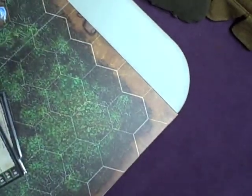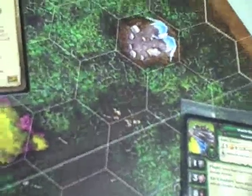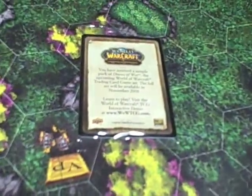Let's see what's left in the box. Here are the power cards, I'm assuming — yep, that explains each of the characters. And I'm not sure what this one is — maybe it's a loot card? It's a sample, a promo from the TCG, which we have played on and off again here.